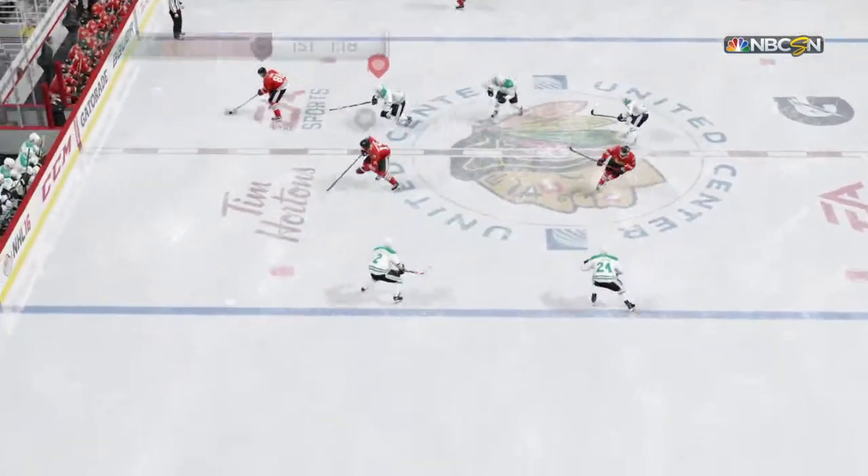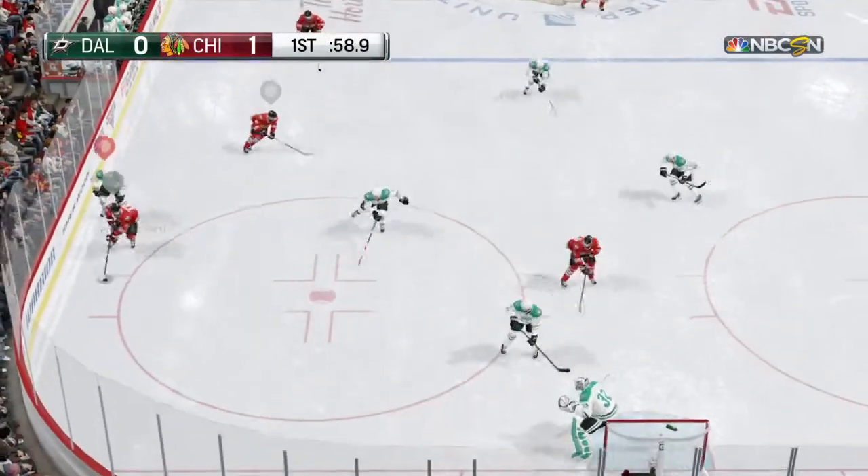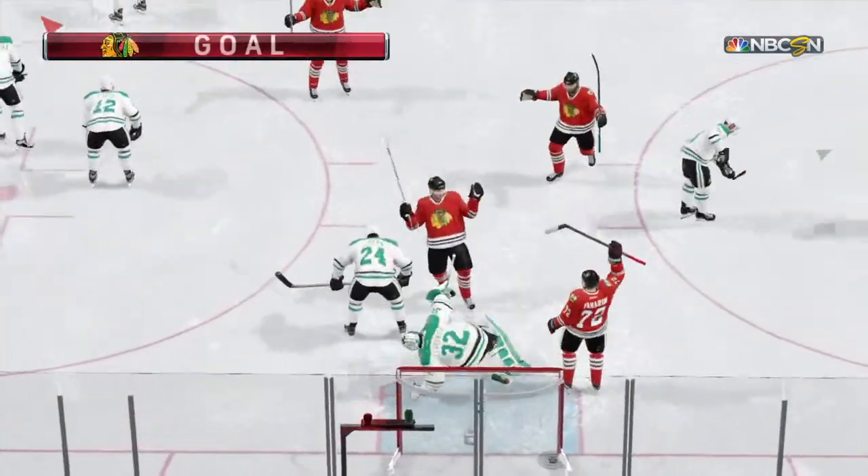Chicago's got that neutral zone face-off. The Blackhawks love the puck in center ice, gathered in by Anisimov. Score! Patrick Kane!